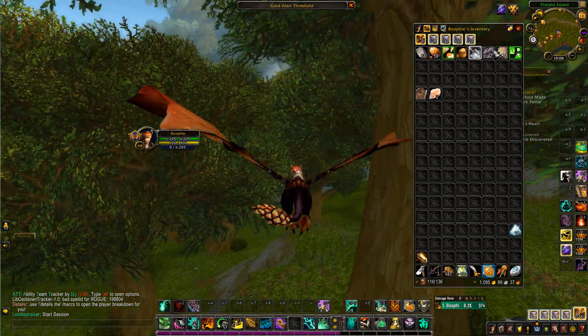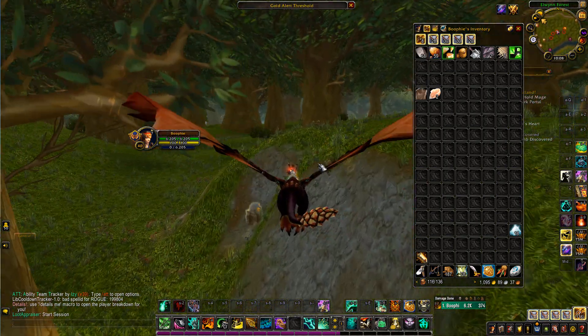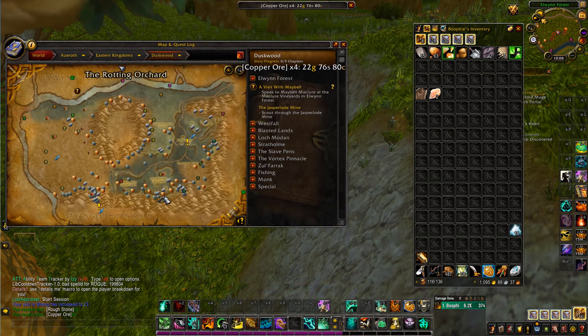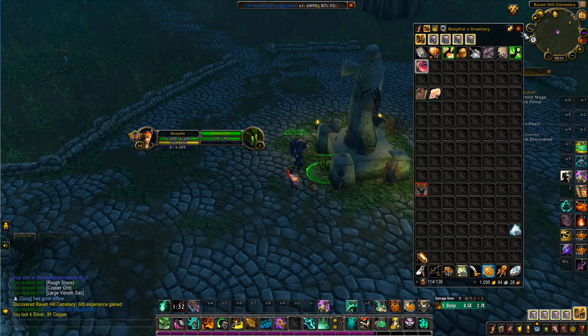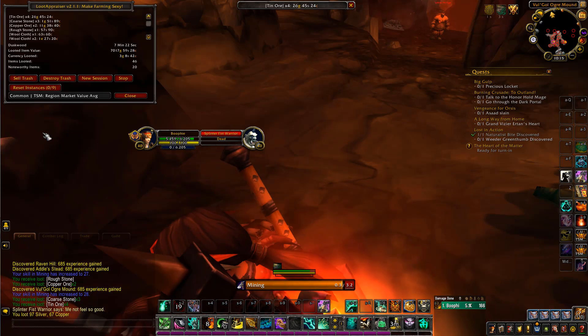We've got a decent amount of copper ore — about 59 — we'll grab 60 to make a good round number. Then we fly into the next zone to check rares and mine some iron and tin. Jackpot — we got some items out of a chest. The region market value is around 7,000 gold but on my server it goes for 33,000 gold. That is really good from a random chest.